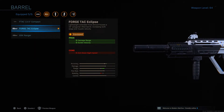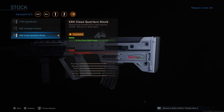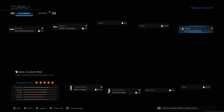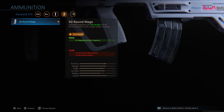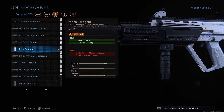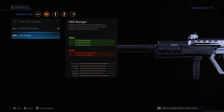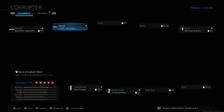For the Ram 7 attachments: second is the Forge Tac Eclipse Barrel, increasing damage range and bullet velocity. Third is the XRK Close Quarter Stock, increasing aim down sight speed. Fourth is the 50-round magazine. And our final attachment is the Merc Foregrip, which stabilizes the weapon and allows us to be more precise at medium to longer ranges. Alternatively, if you don't want to use the Forge Tac Eclipse Barrel, you can always use the XRK Ranger for similar benefits. That's our fifth class setup.